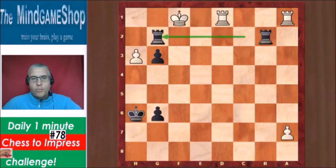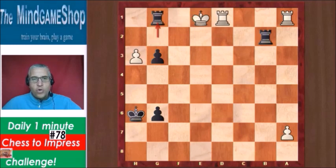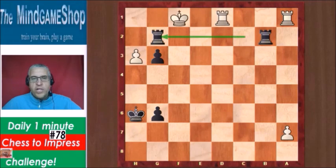And if after Rg2 white does not promote but plays the king, well then we have checkmate on the spot with Rg1. Black wins, but this first move, Rc2 to g2, is crucial — it's the only winning move.